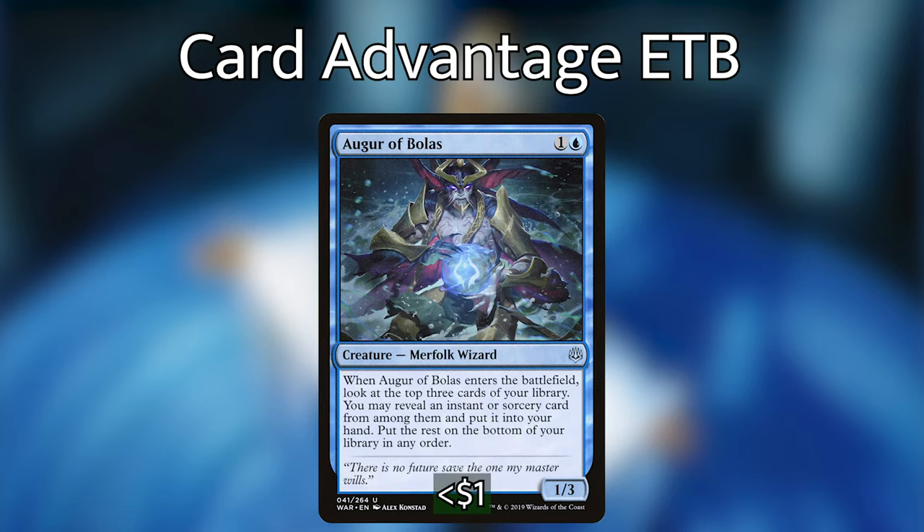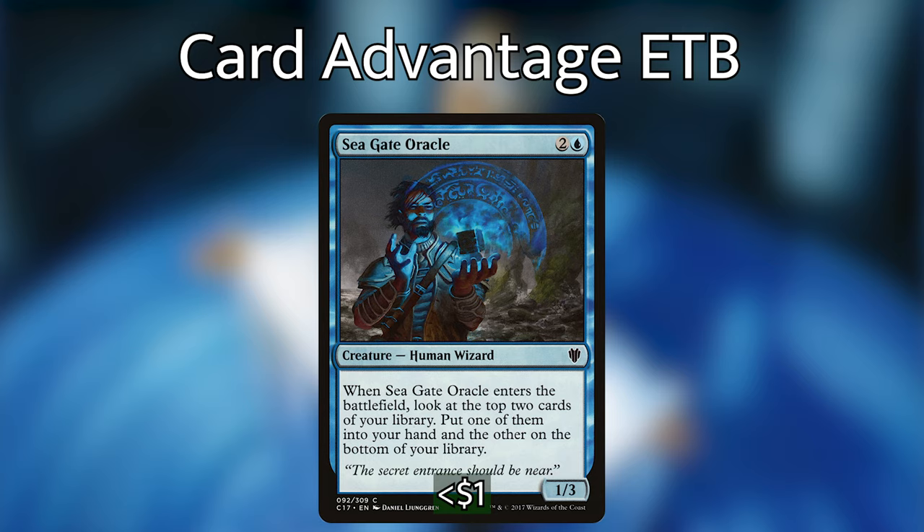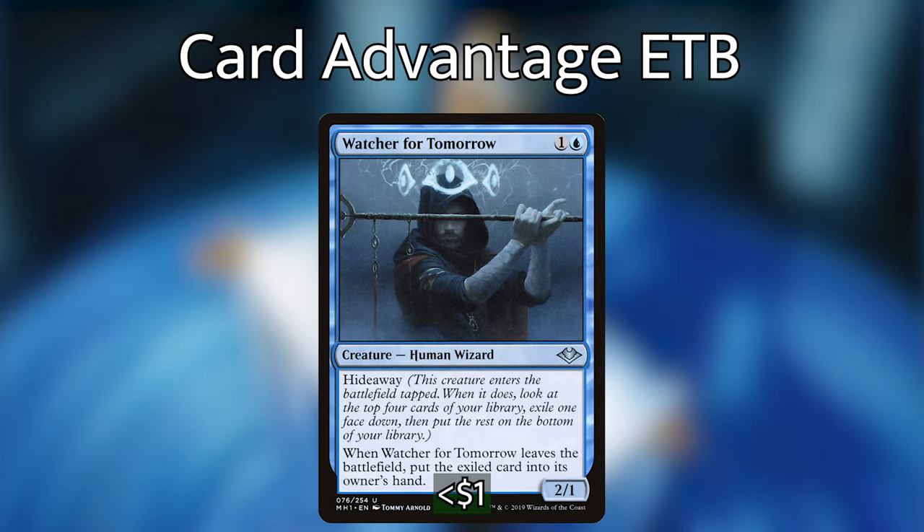We have Augur of Bolas, which when it enters the battlefield, we can look at the top three cards of our library and put an instant or sorcery into our hand. We do have some really powerful instants, and we do have a combo we'll go over later that this can help set up. We then have Seagate Oracle, which when it enters the battlefield, we get to look at the top two cards of our library, put one into our hand and the other on the bottom. We then have Watcher for Tomorrow, which has a hideaway ability — when it enters the battlefield, we look at the top four cards, exile one face down, and put the rest on bottom. When Watcher for Tomorrow leaves the battlefield, we can put the exiled card into our hand.